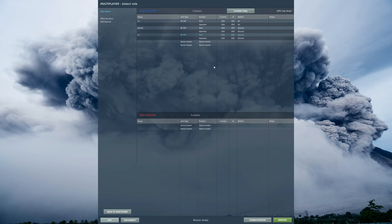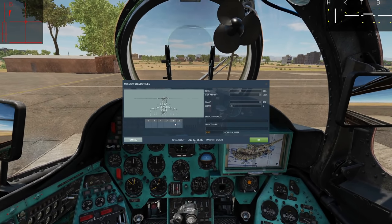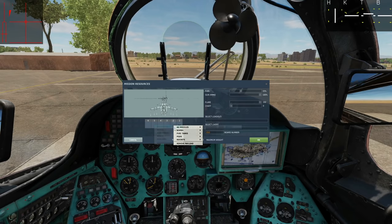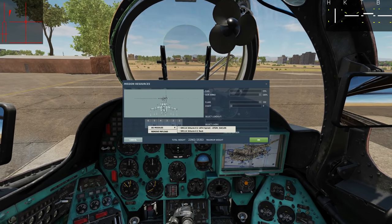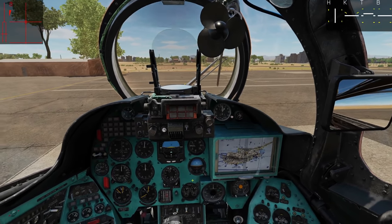I'm going to start out in the pilot seat; RC will be in the operator's seat. I'm in the driver's seat now, let's arm up. We can have the Sturms on stations 1, 2, 5 and 6 — two on each station, giving us a total of 8. These are SACLOS missiles — semi-automatic command line of sight, driven by radio. They will be guided all the way to the target by the operator in the front.